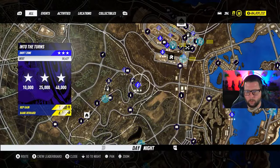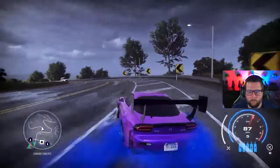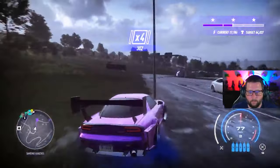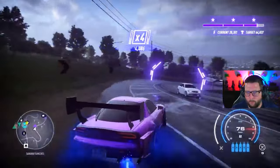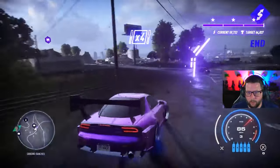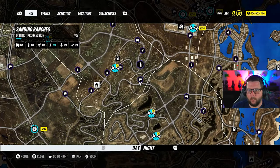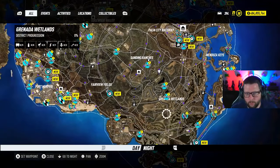58 — a lot of speed on this one. A lot of speed into the turns. This is a super high-speed section down here. Get that checkpoint — 64, I'll take it. That is Countryside Tire Smoke. We're done with Sandino Ranch. We've got Granada Wetlands, Cape Castile, Port Murphy, and Mendoza Keys.